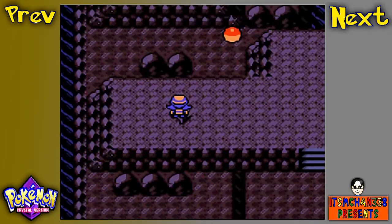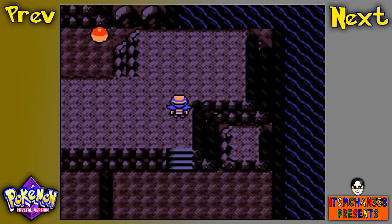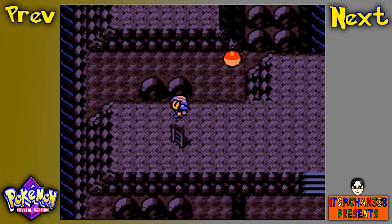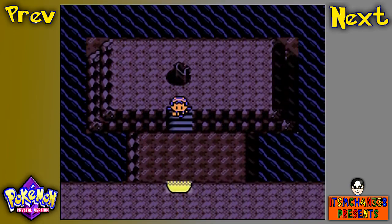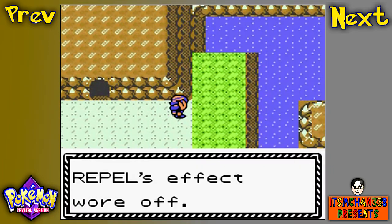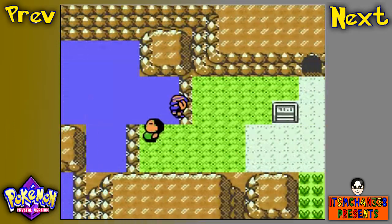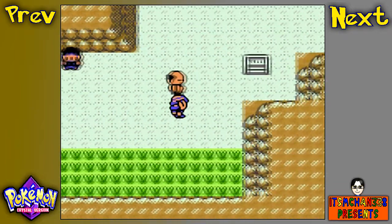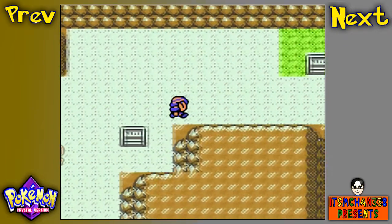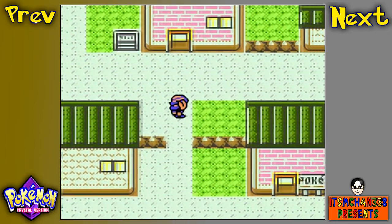Here in this part of Mount Mortar, you can't really do much. I'm going to save that part of Mount Mortar for way later in the game, because right now we don't have the proper HM moves to actually access that part of Mount Mortar — because that part will give you the big portion of the dungeon. Anyway, here we are in Mahogany Town.